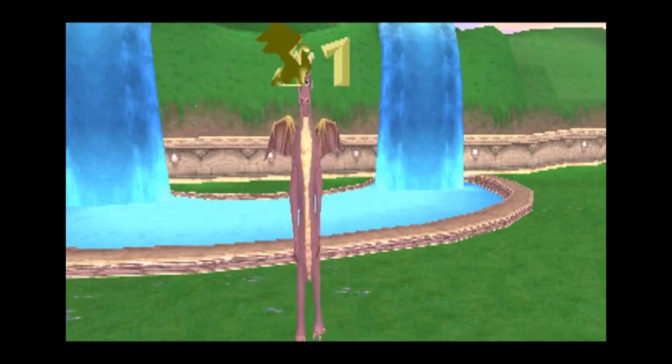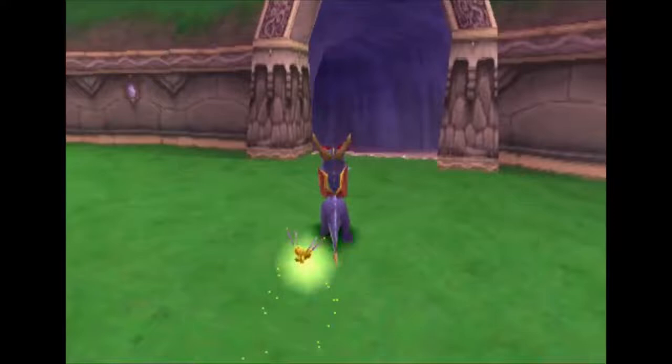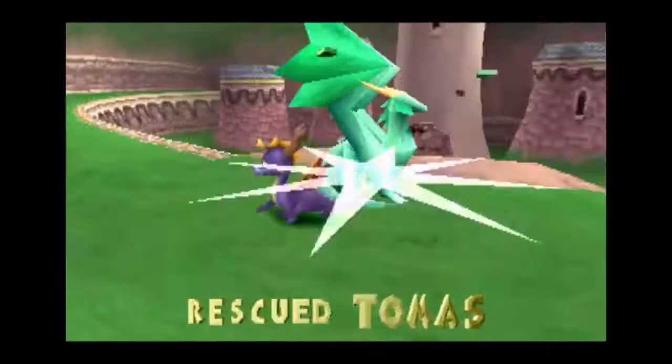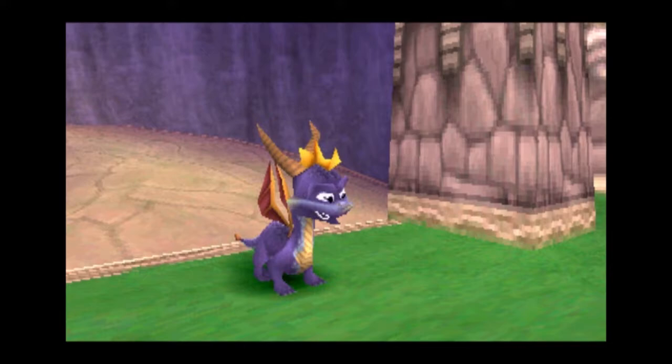That was explaining the health bar. Sparks the dragonfly is your health bar — when he's yellow you're perfect, blue means you took a hit, green is two hits, then he disappears after the next one and that's your death sentence. In the reboot, Sparks was voiced by David Spade.